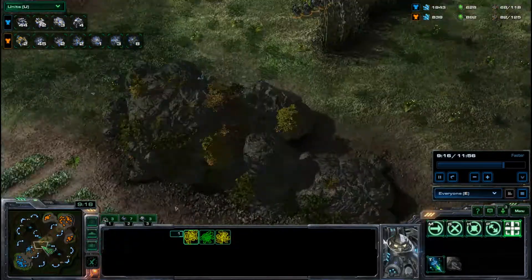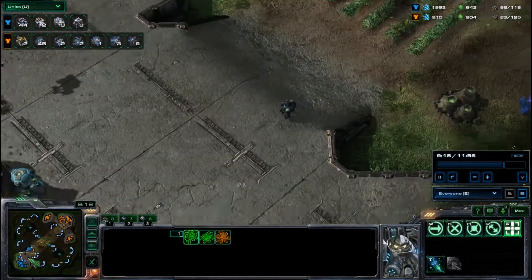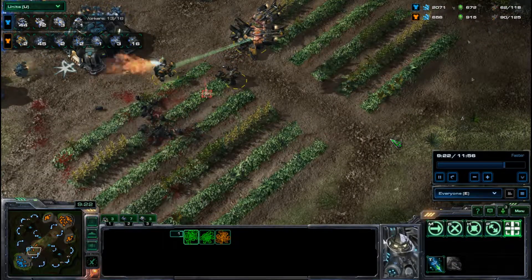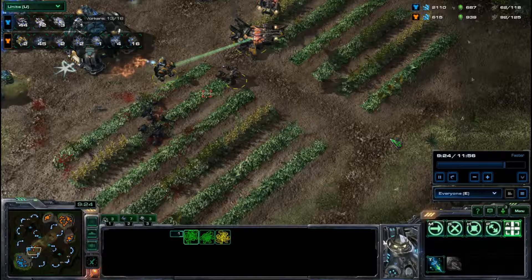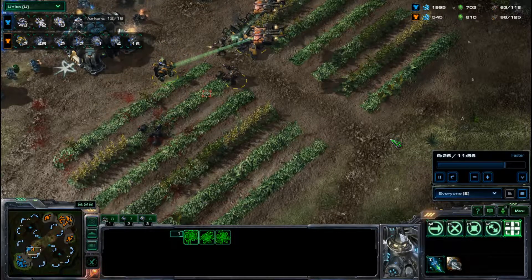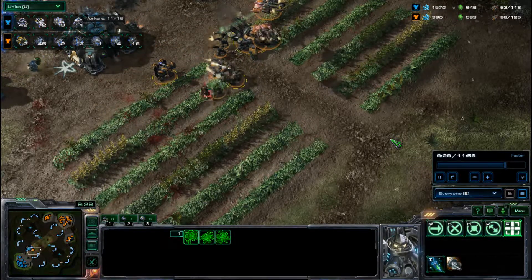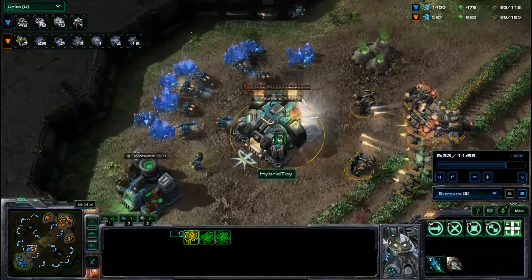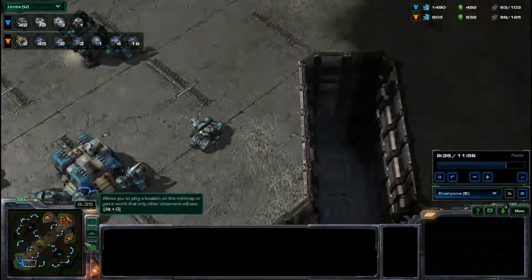Very disappointing game to watch — it could have gone the other way if Mark had literally just pushed out earlier when he had those ten Marauders. He had a really good army. Unfortunately it wasn't the case. We see this base go down, and that's really kind of the end of it, because at this point he's not really building much — a couple of Marines, a Marine and a few Marauders, though he does have these Tanks.